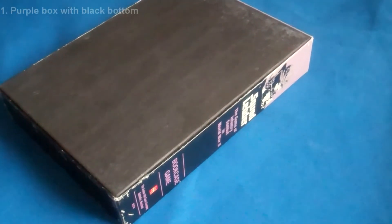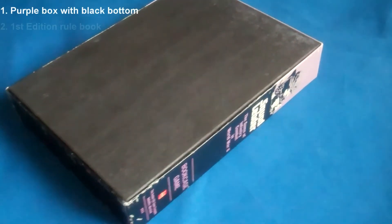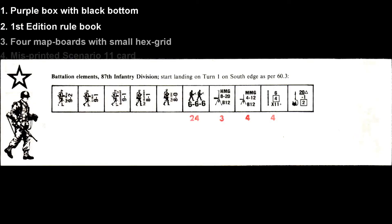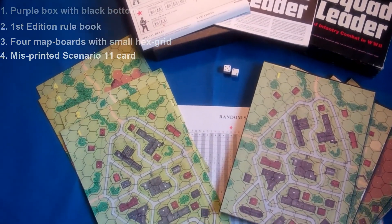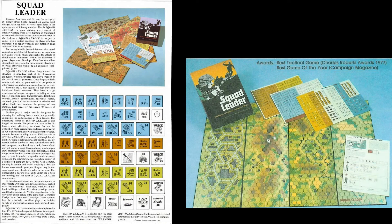To sum up, a collector in possession of the following items can probably consider themselves the owner of a genuine and complete first edition Squad Leader game: a purple box with matching black bottom, a first edition rulebook, four map boards with small hex grid, scenario and quick reference data cards with the incorrect scenario 11, a complete counter set and two white dice, and optionally the errata random selection chart and set of unmounted map sheets for boards 1 to 4. There are no known variations to the dice, quick reference data cards, counters, or other components that would differentiate later editions from each other or from the first edition.